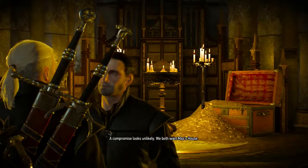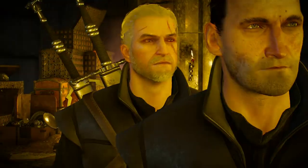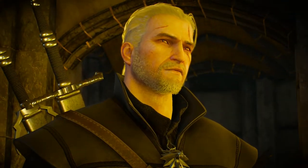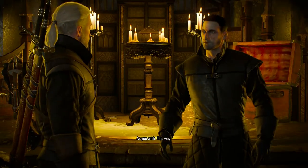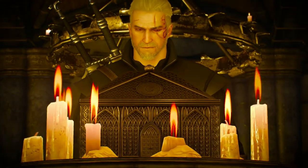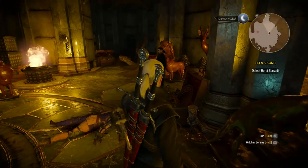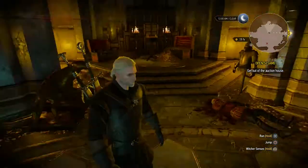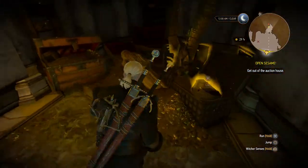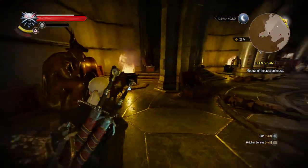A compromise looks unlikely — we both want Max's house. Not quite — you just need the contents, me the box. They're downstairs! So be it — seal it with a handshake. Give me the damn casket and let's get out of here. Yes, indeed. Maximilian Borsodi's house — and he stuffed that in his pocket. This guy has a nice place, though. Fury Crossbow — interesting. I'm gonna raid this entire place if I can. Vial! Yes! I needed a vial. That was everything I ever wished for. Viper Venomous Steel Sword. There are diagrams in this place.